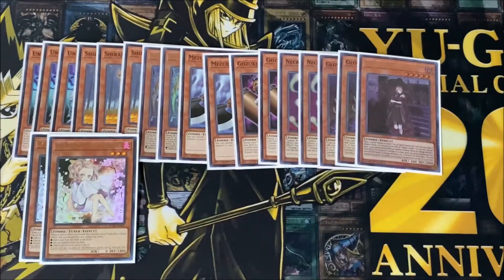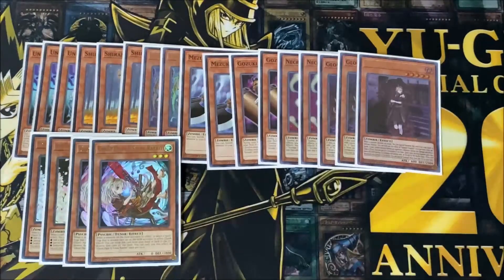For hand traps, I play two copies of Ash and two copies of Ghost Ogre. Being tuners is also a really good advantage of these cards, and Ash being a zombie type is always good. These hand traps are very powerful and you've got to play some sort of hand traps.